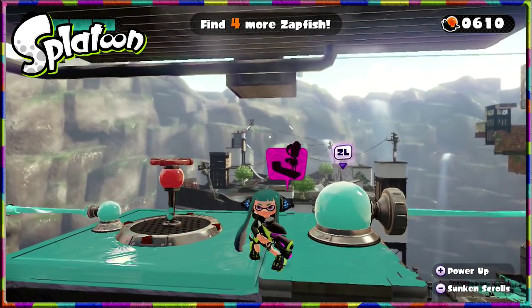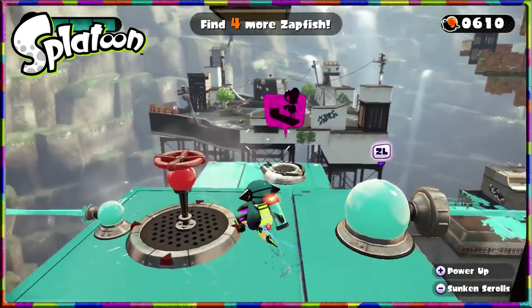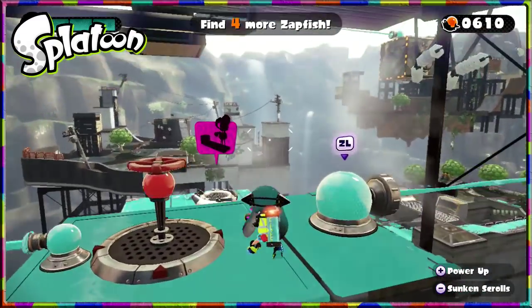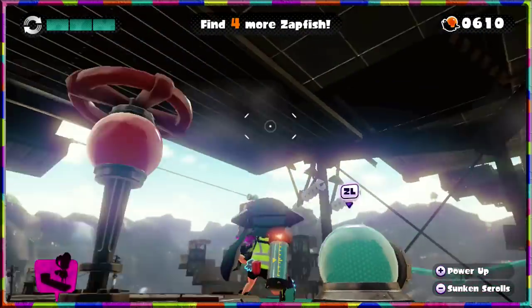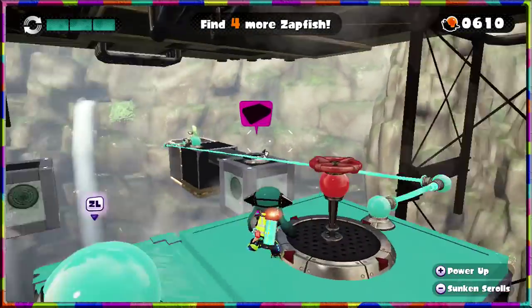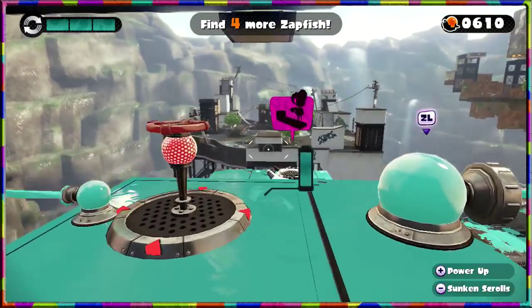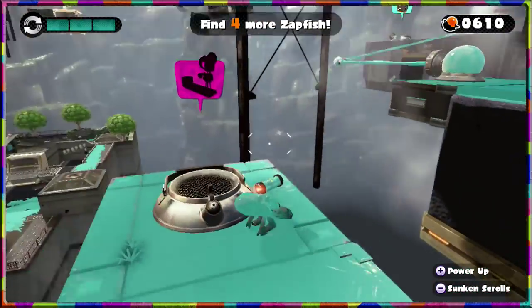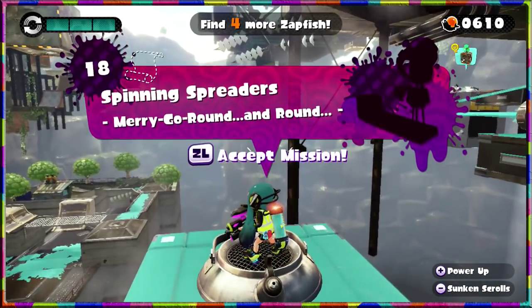Welcome back to Splatoon 2 single player. We continue on with our missions in yet another world. We've made it so far, coming all the way from down there, up there, around there, and now we are in a two-pronged place. We've just defeated tons of octosnipers, so now we're going to face spinning spreaders — merry go round and round.